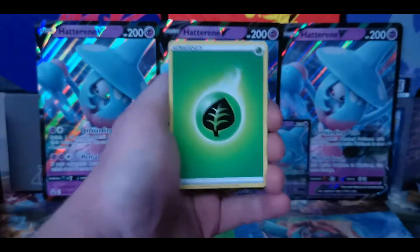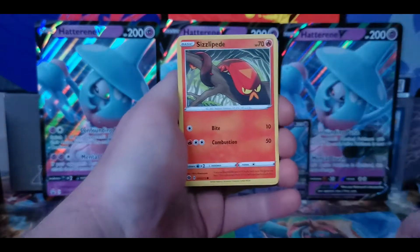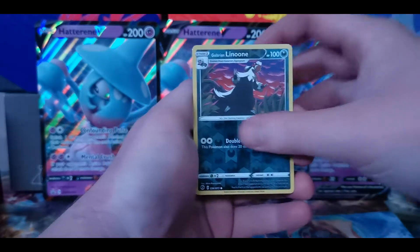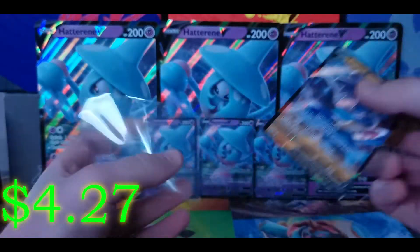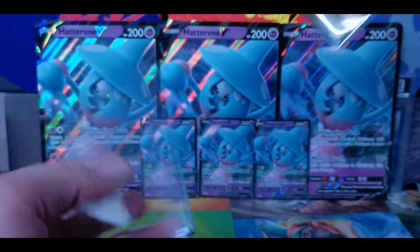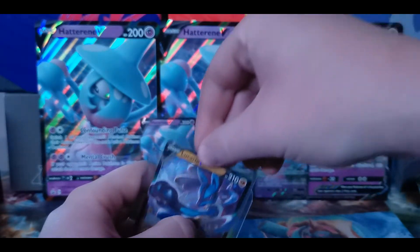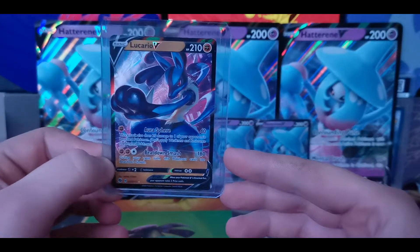I bought a crazy amount of Vivid Voltage cards. Pack two has a Leaf Energy, Sonia, Liepard, Team Yell Grunt, Sizzlipede, Pokeball, Weedle, Kakuna, Carvana, Galarian Linoone, Reverse Holo, and a Lucario V — another card we do not have from the Champions Path set. I'm trying to do the master set of Champions Path and Vivid Voltage, I have binders on the go. Lucario V is one we have not pulled yet on this channel. What a great looking card that is.